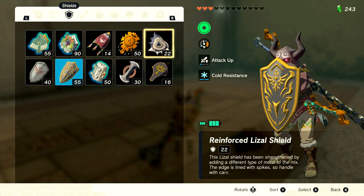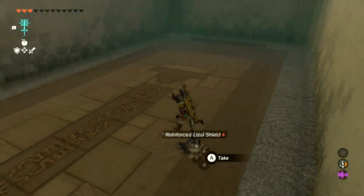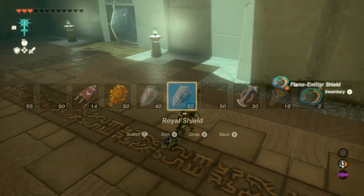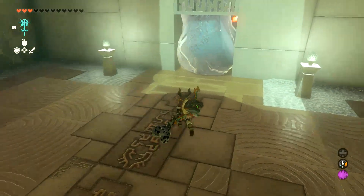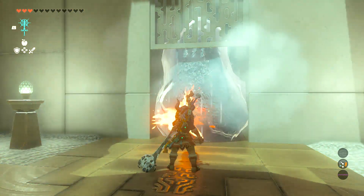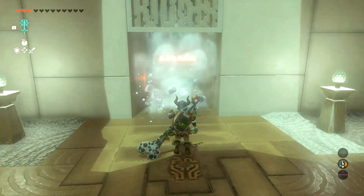I seriously don't know. Probably just this one. Not only is it a lower number, but it's also an asymmetrical design. And you would not believe how much that plays into the choices I make about what shields I take around with me in this game. So here we go. Flaming shields are cool, but man, do they break fast.